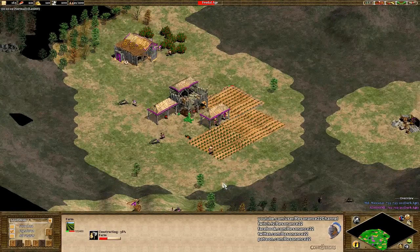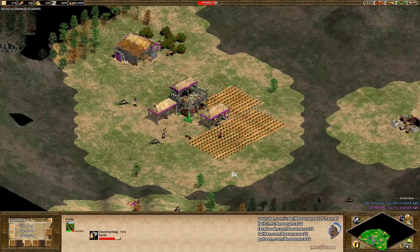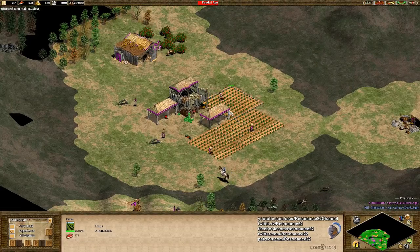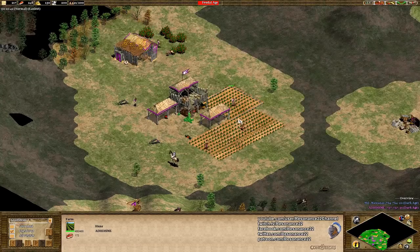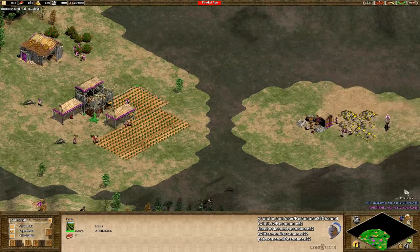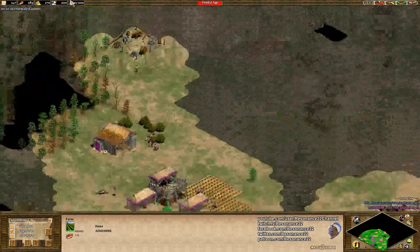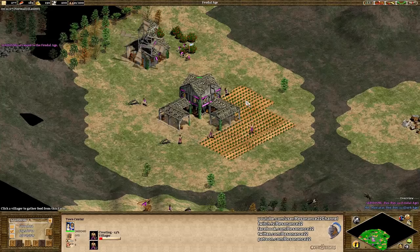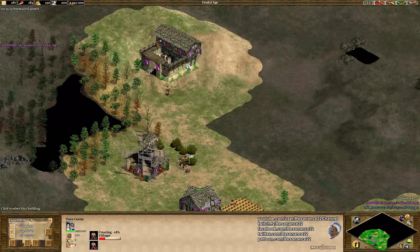I think it's super important when you're coaching somebody that you actually talk about the things they do really well too, not just the mistakes they make — because no one is perfect, not even the top players. I'm very happy to see these little efficient things, such as farming on the top right corner of your town center first, because the villagers for some reason only farm in the bottom left corner of the farm. That never really made any sense to me, but Age of Empires 2 is a game where you scout with sheep, so — gameplay over realism.